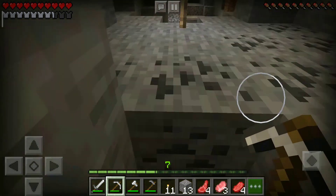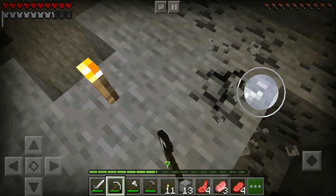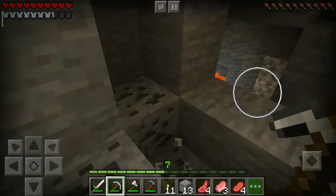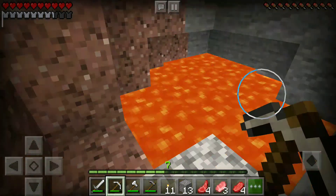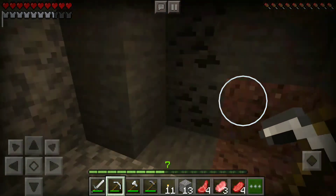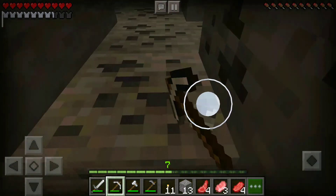Okay, made it past that. So much coal — I have like a full stack. I don't know if I should pick up all this coal; I'll pick up some of it, or just pick it up later. Okay, more lava — that could be a good sign.